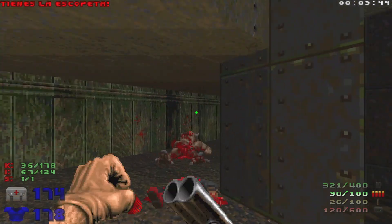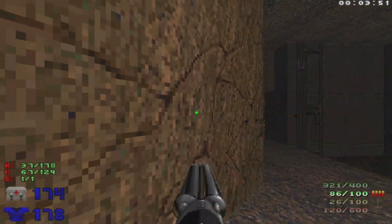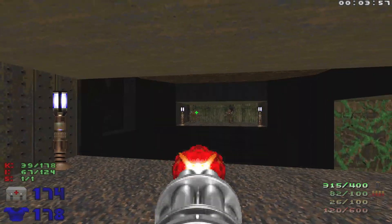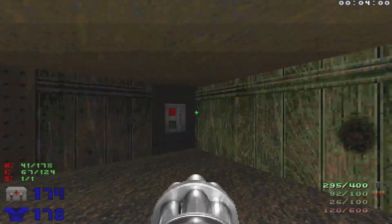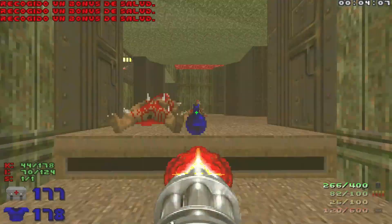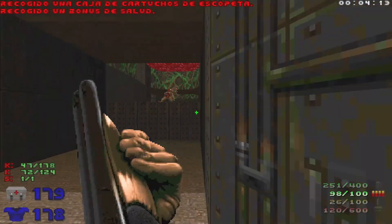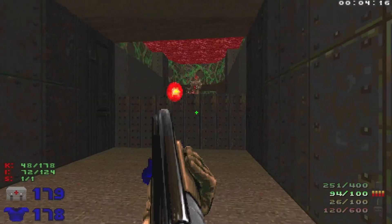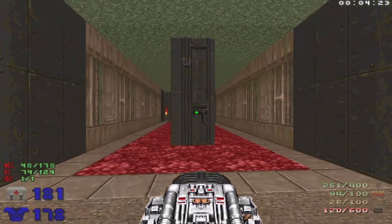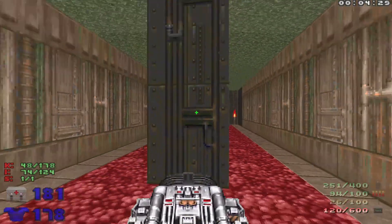We want to take out this Pinky and the Imp, and then we walk forward. This wall right here is going to open up with a Revenant and a Spectre. Take out the Imp and hit this switch to create a bridge across. Take out these Imps, and then we're going to pull out the BFG, because we're going to go over here — there's a switch back there. One of those Archviles that we saw at the beginning is hanging out at the top. When we hit that switch, these walls are going to open up with Imps, and the Archvile is going to get lowered.